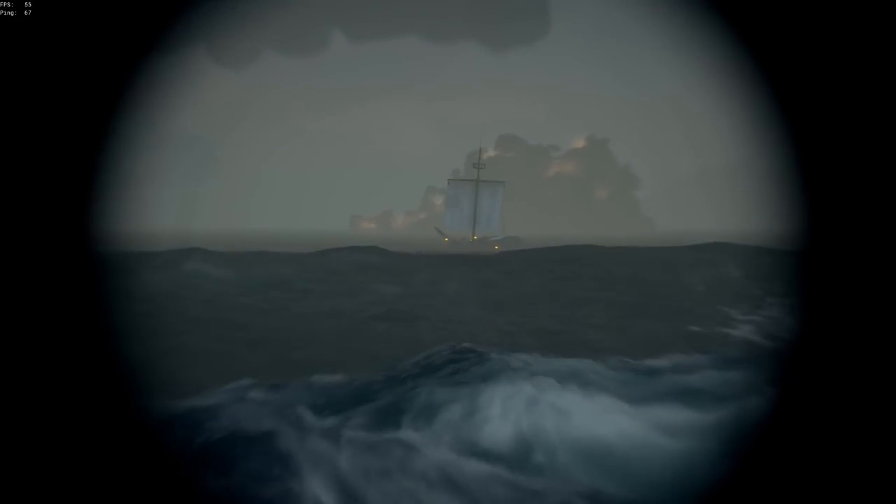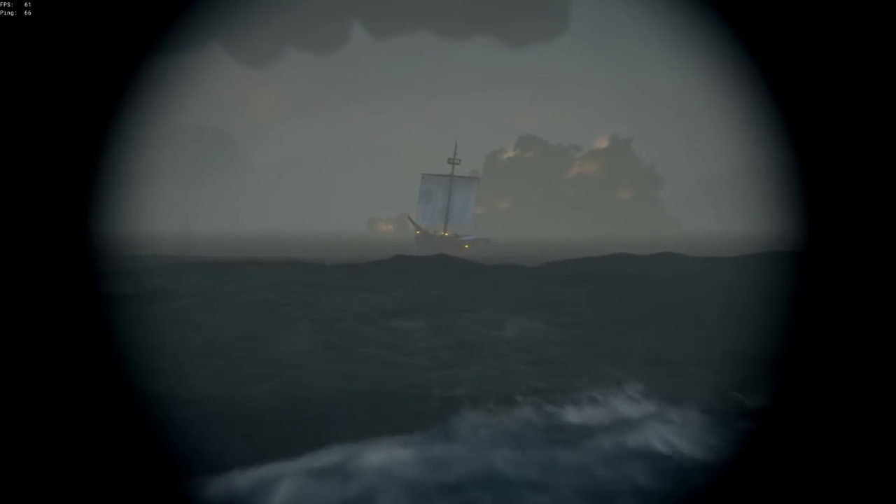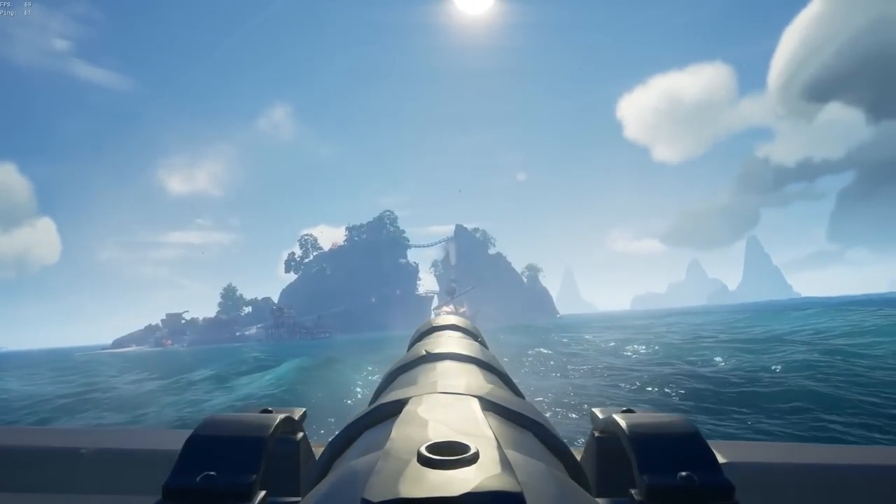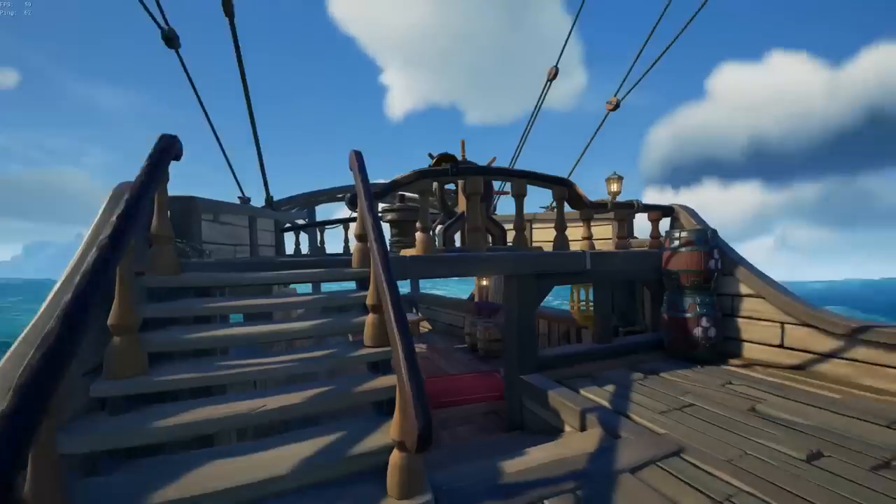Up next we have a default sloop, and their only cosmetic is the white flag. This is super suspicious. And surprise — they actually were very good. But eventually I was able to take them down when they were trying to turn in.